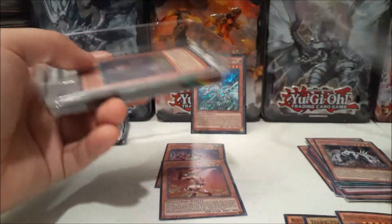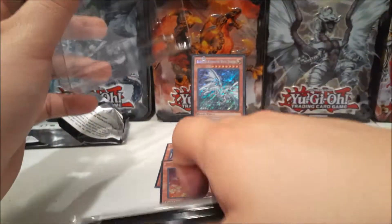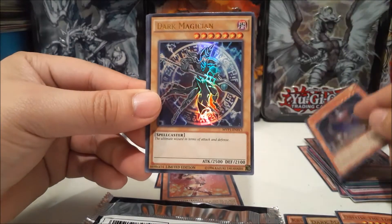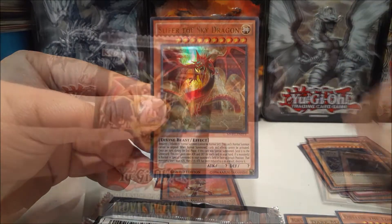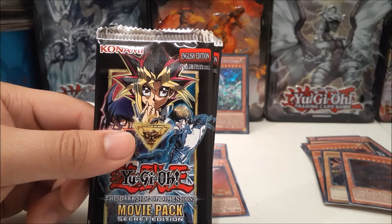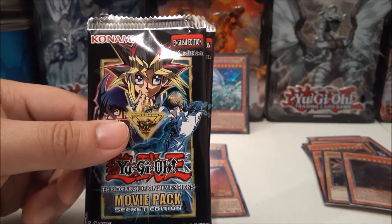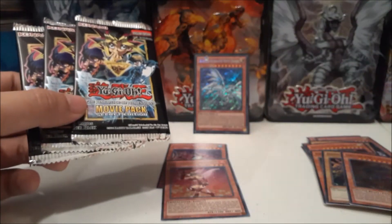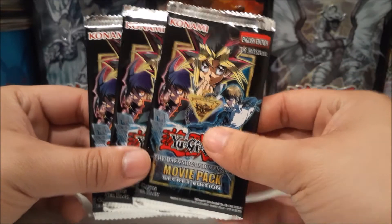I wonder how many alternatives I can pull out of this case — it's kind of crazy. Alright, for box 2 we got Duza the Meteor, Cubic Vessel, Dark Magician, and Slifer. Alright guys, I'm back — had to charge my phone, battery was about to die. We just finished getting the promo cards out, so jumping into the second box now.